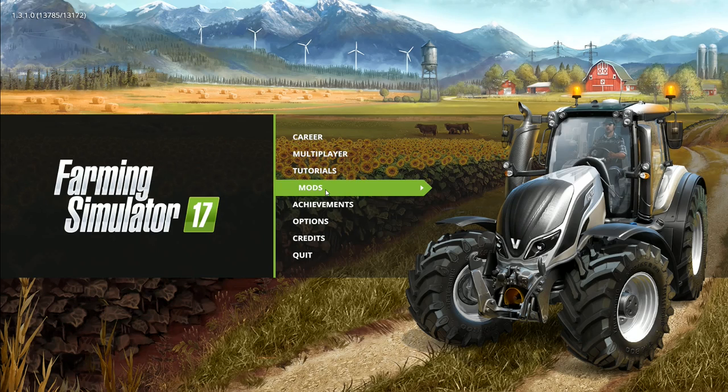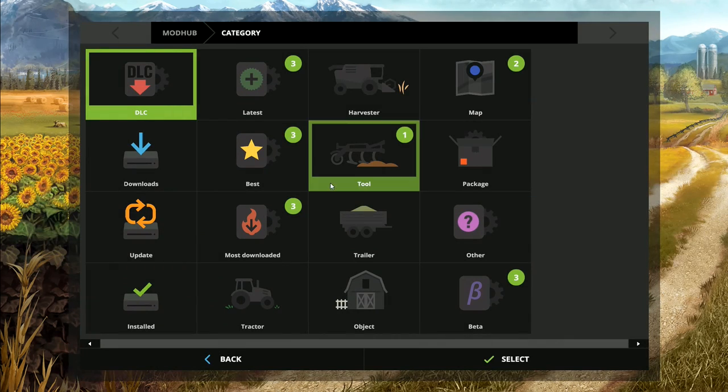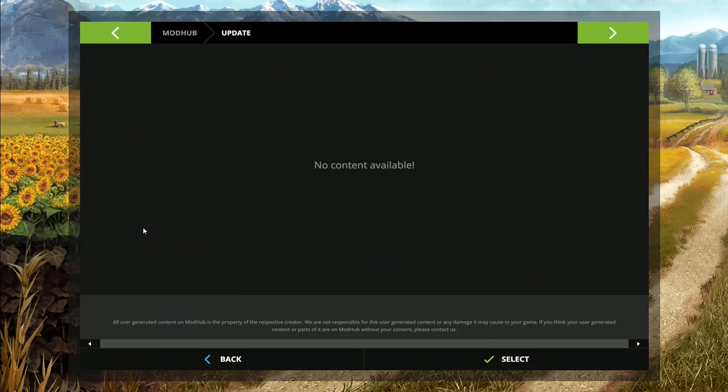I get asked frequently where the mods I'm using are. I've been going to the Farming Simulator website and downloading and installing them from there. I didn't actually realize — because I've not paid proper attention to this — so I'm assuming maybe some other people may not have realized either. If you click on mods in your first main menu here, you've got all of these mods. You can actually download them and update them. I've just recently updated all of mine using this section, which I had no idea was here. This is so cool.